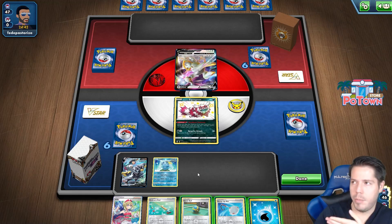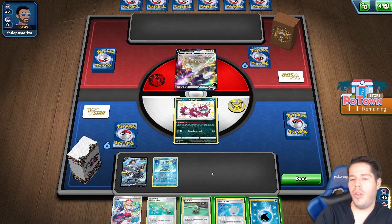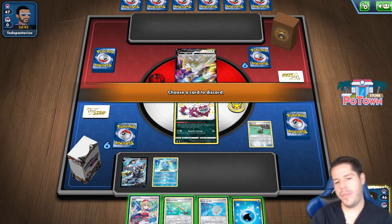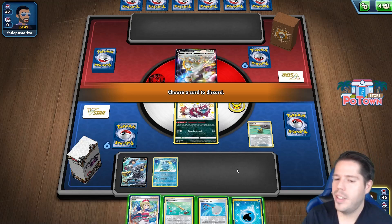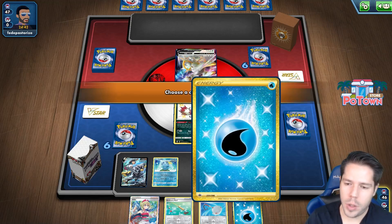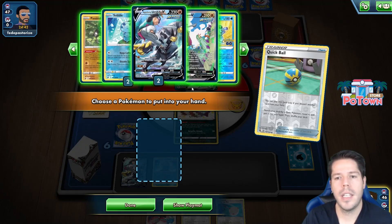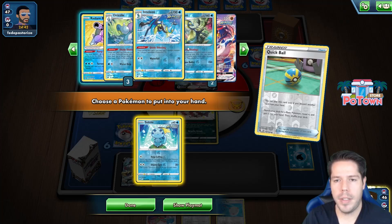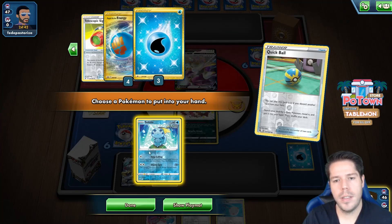If I get the energy I could Melony. What I'm thinking is if I Quick Ball for the Remoraid and get a way to grab Peonia, then I could potentially unlock the Octillery, but it's not even guaranteed. Fine, I'll get rid of the energy — I'm not happy about it, but it is what it is, and we'll just establish another Sobble.